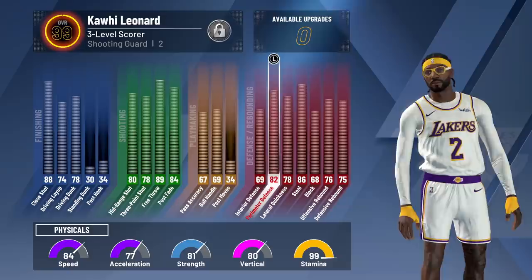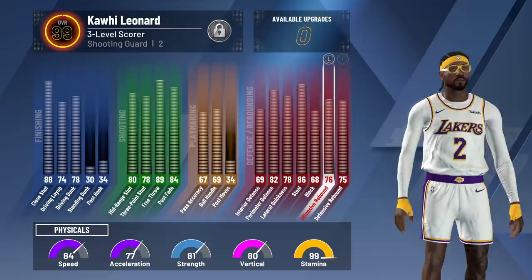And then the defensive stats — interior defense, perimeter defense, lateral quickness, steal, block, offensive rebound, defensive rebounds — it's all really solid.